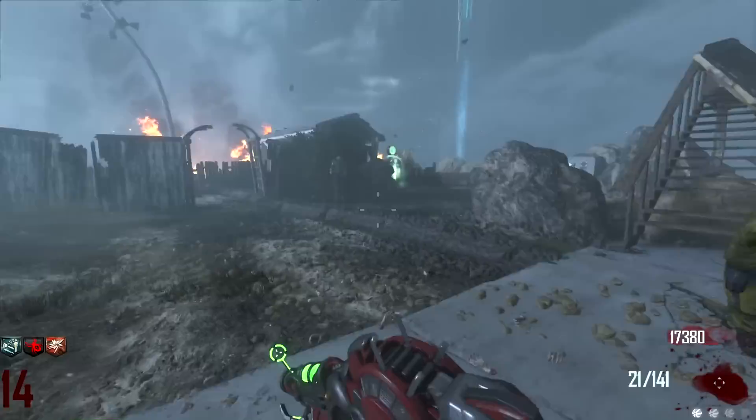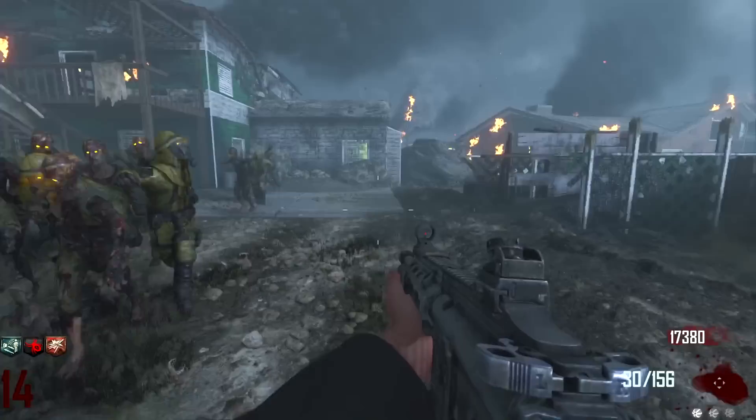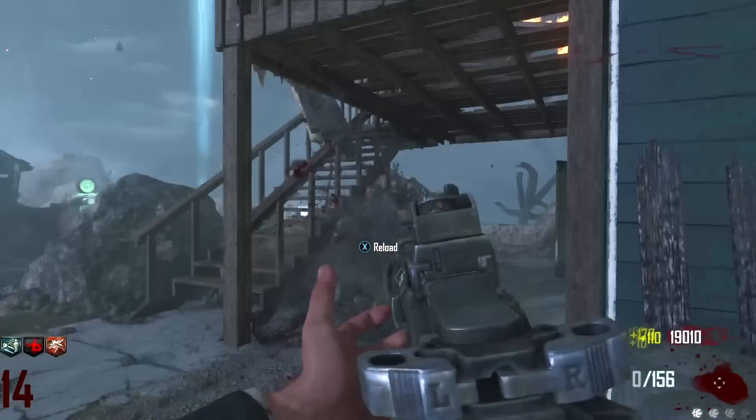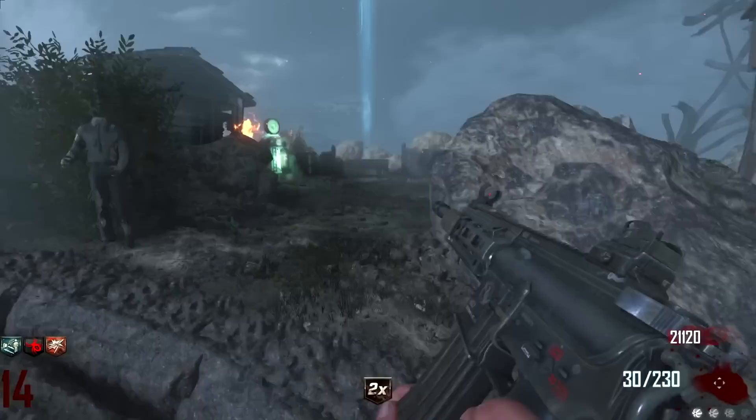The zombies in Black Ops 3 definitely swing so much easier - they're a lot stronger, which makes sense to compensate the extra hit you can take. That's why it takes so long - they jump over that building. How many can we kill with the M27? More or less a full horde - nice.